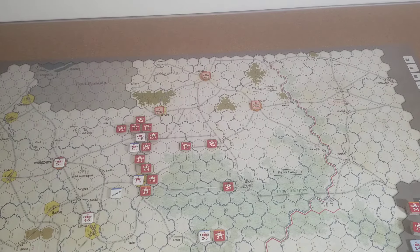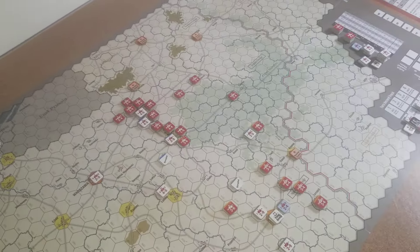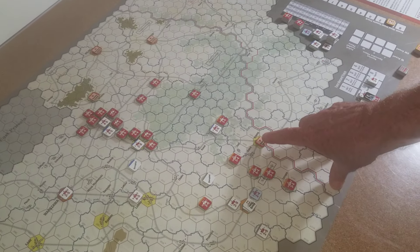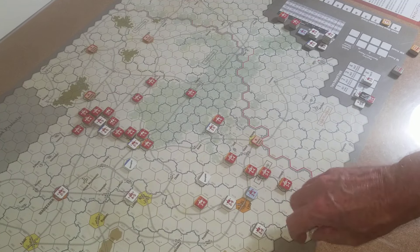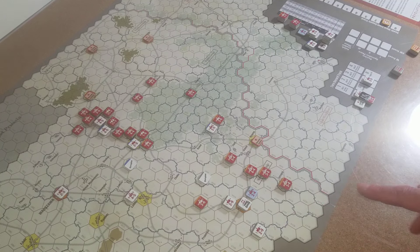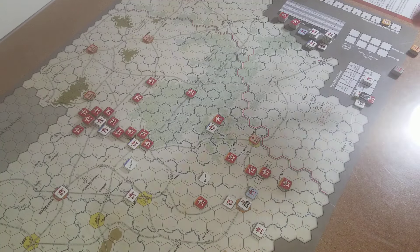If they lose a city and retake it, they don't get another supply point. The Southwest Front is not so fortunate — they only have one supply point left. They took Lvov but got pushed back out by the Poles with a mass attack. That front looks like it's going stagnant. They got two supply points added but pretty much burned through theirs already.